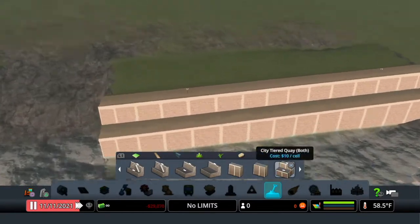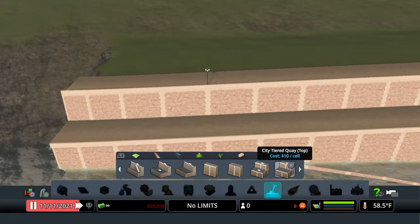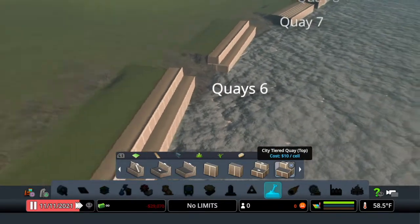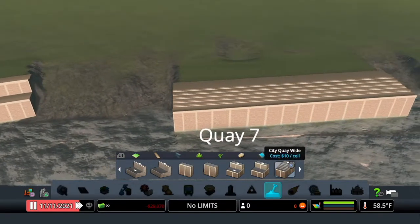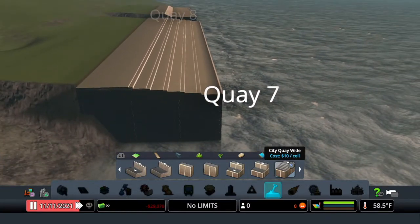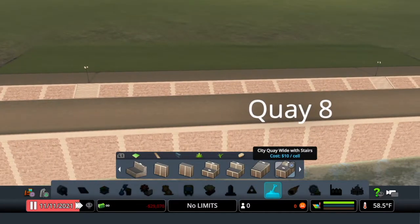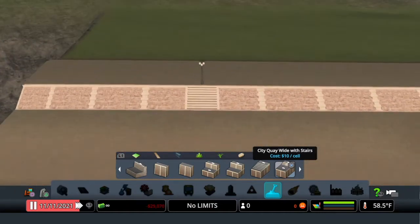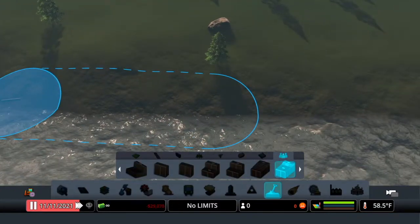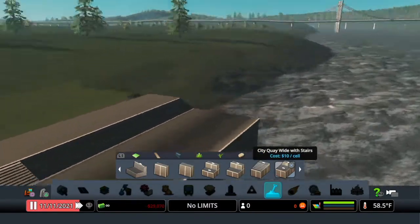Then we have the City Tiered — both and top versions, very nice. I can't wait to use these. This is the City Key Wide, which looks really nice when placed very low. Then the City Key Wide with Stairs — you get these little stairs that come in. Coming over where it's placed close to the water, it looks so, so nice.